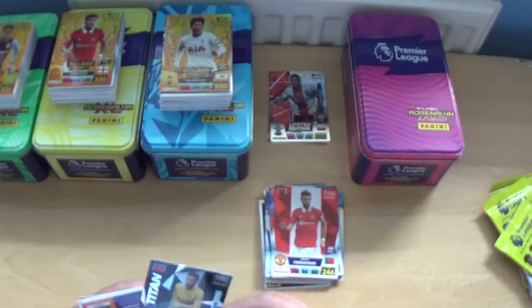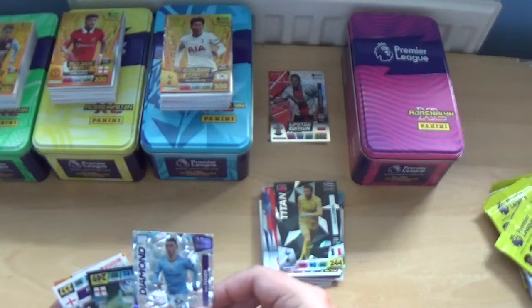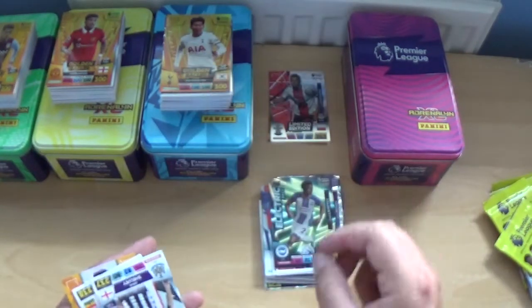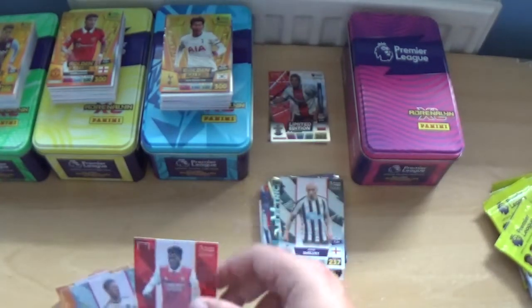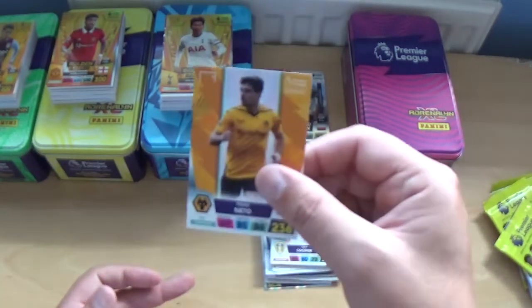Next up, Titan Hugo Lloris, Diamond Phil Foden and Electric pace Tariq Lamptey — for about the 20th time! Base: John Joe Shelby, Thomas Partey, Liam Cooper and Pedro Netto.